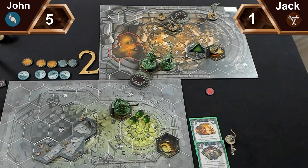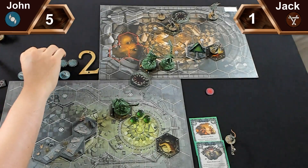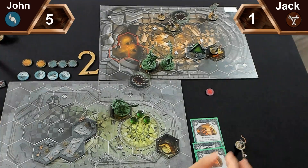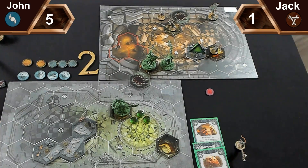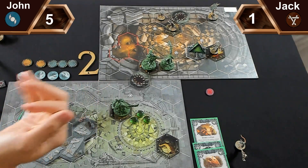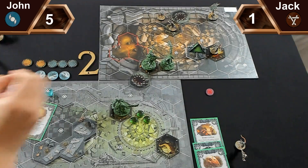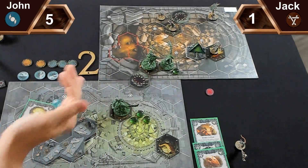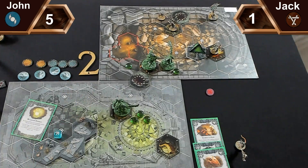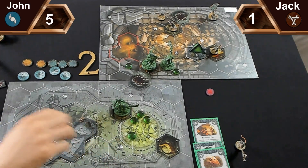I draw a power card. Jack spends glory to give Vengeful Glare to Thrug - if he gets targeted by an attack action, he gets a war counter. I play War Energy and roll for Ard Skull, Thrug, and my leader - each gains a war counter, so my leader is on four war counters.